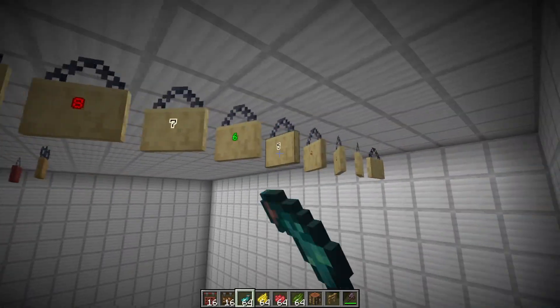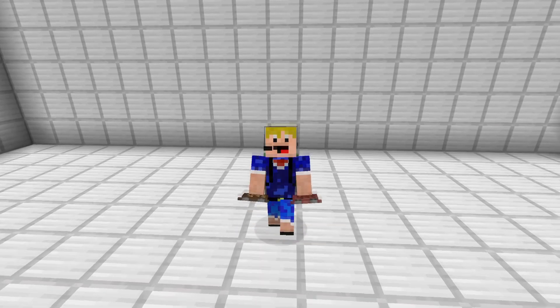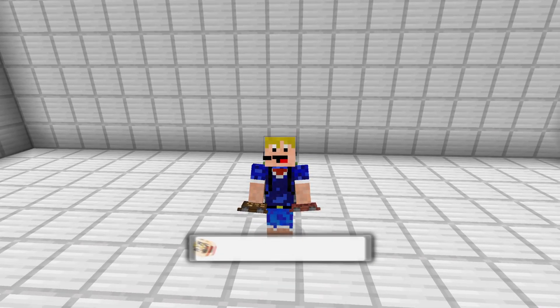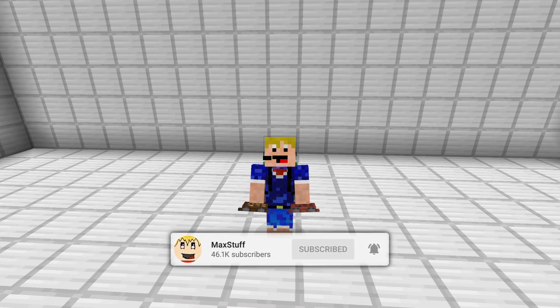You can also use glow ink sacs to make these hanging signs glow — it really adds a splash of color. And that is how to get and use hanging signs in Minecraft 1.20 for both Minecraft Java Edition and Minecraft Bedrock Edition. I hope you enjoyed this video, and if you did please make sure you leave a like and subscribe to the channel for more Minecraft tutorials in the future.